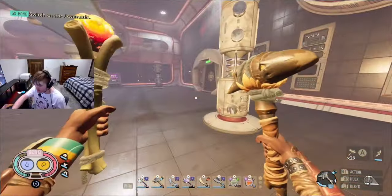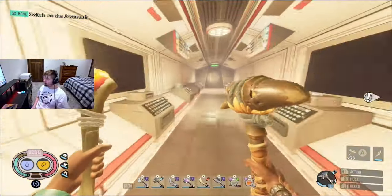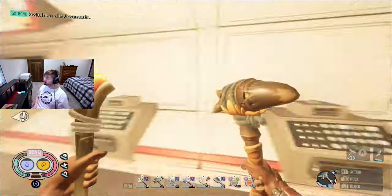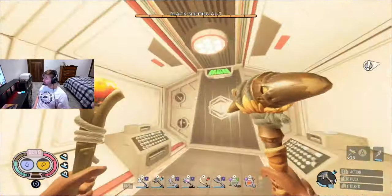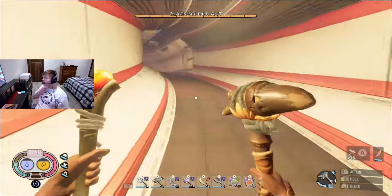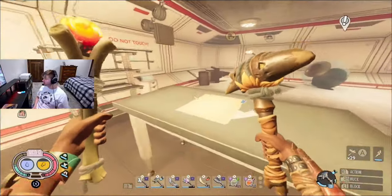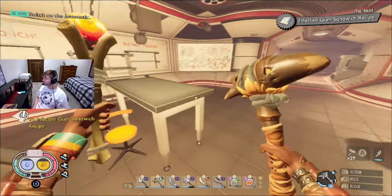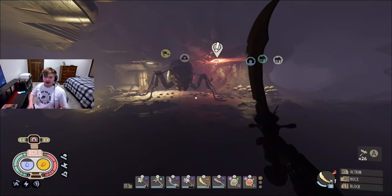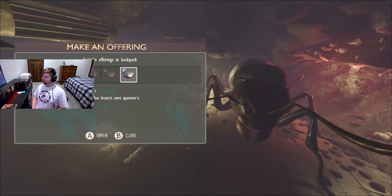To infect the black ant queen, first you're going to want to have defeated the assistant manager. Then you're going to want to go down this narrow hallway and up here. As you can see on this table, here is the infected gum sandwich recipe, in this little parts and service room.